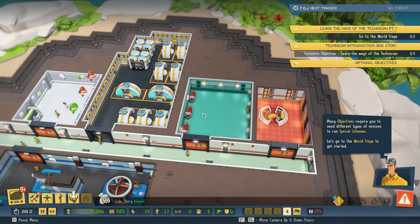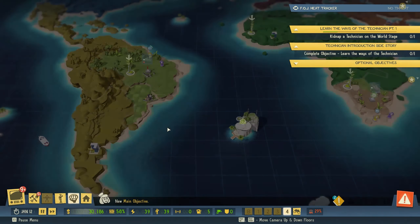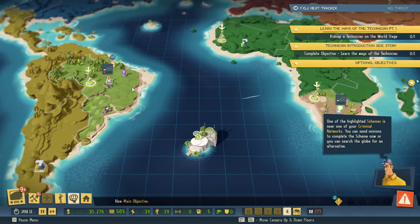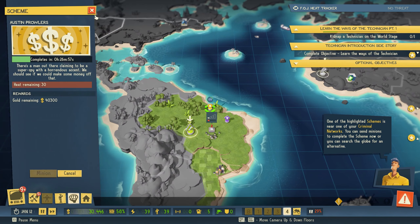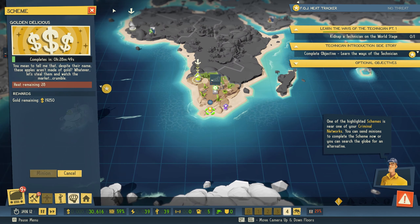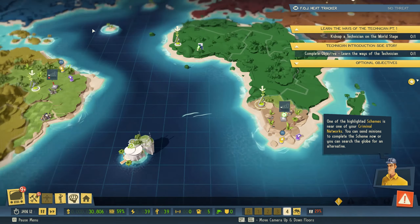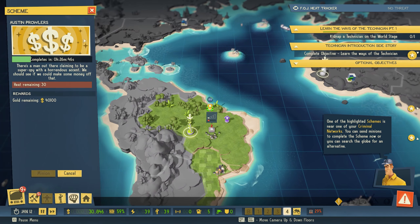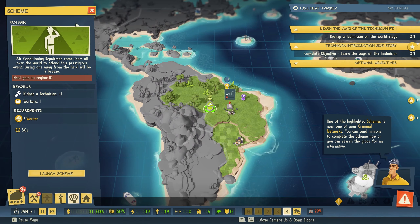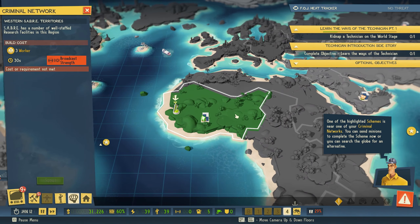Let's go kidnap a specialist. Many objectives require you to send different types of minions to run special schemes — let's go to the world stage to get started. One of the highlighted schemes is near one of your criminal networks, 26 minutes. You can send minions to complete the scheme, or you can search the globe for an alternative — 28 minutes or 26 minutes. I may need to get another one out here.